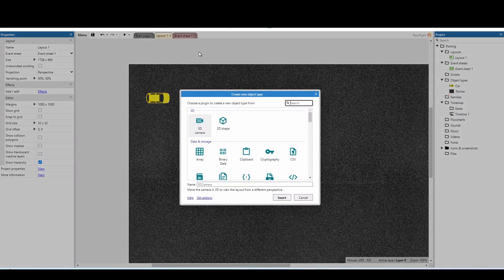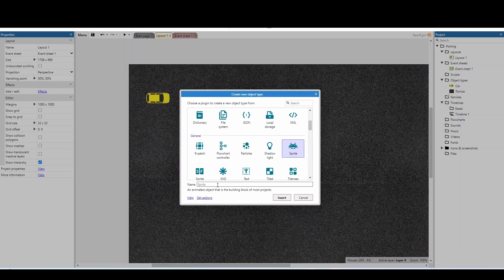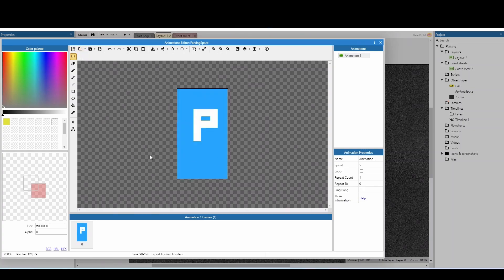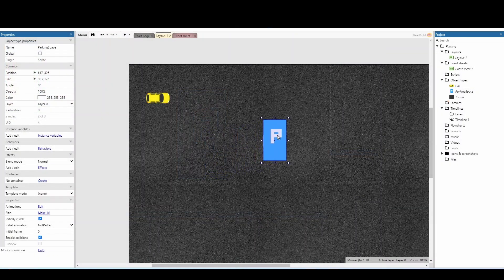For the parking side we need a space to park in, so insert a new object, scroll down to Sprite, and call it 'parking space'. I'm going to import a parking space image I made earlier. I'm also going to duplicate the animation because I want a second version — the first is the standard space, and the second is a green variation for when you've successfully parked. I'll name the animations 'parked' and 'not parked'. Then just place the parking space on the level.